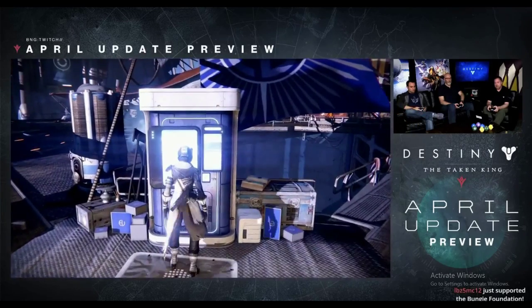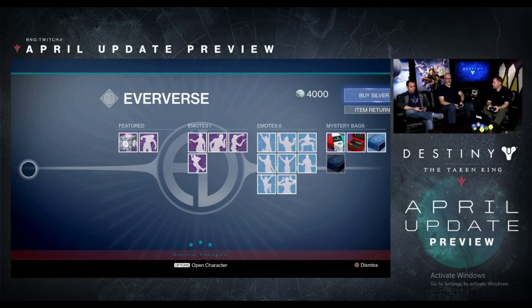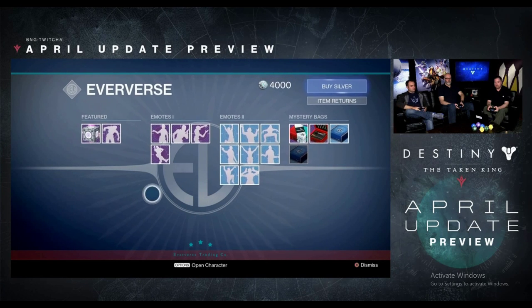That is a brand new Taken Ghost Shell, which also means they fixed the bug where you cannot view the Kingslayer Shell and the Crimson Red Ghost Shell. During this stream they revealed how the Sterling Treasure boxes are going to work.